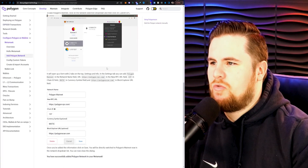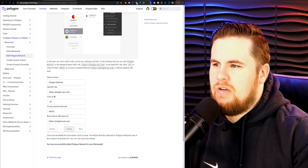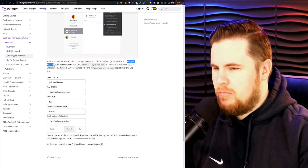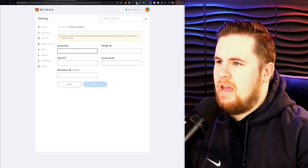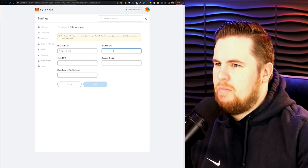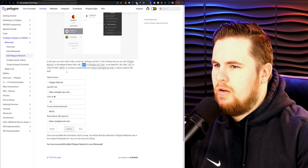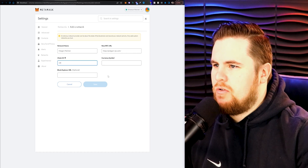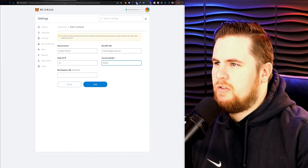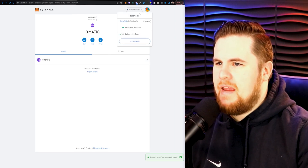Once you go to that page, just scroll down and you will see — and this is a little deceiving, this part is a picture so don't try to copy that. You'll see the stuff you need to copy in these little gray code blocks. We want Polygon mainnet — copy that for the network name. Then the RPC URL goes right there. The chain ID is going to be 137. The currency symbol is Matic. And the block explorer URL is this one right here — copy that, paste it there, hit save, and boom. Congratulations, you now have the Polygon mainnet in your dropdown.